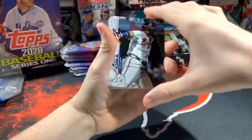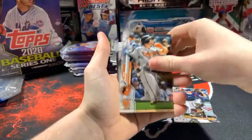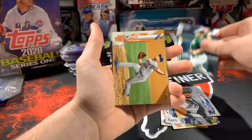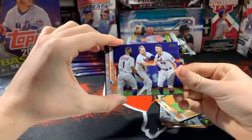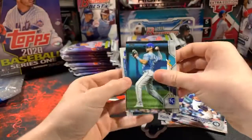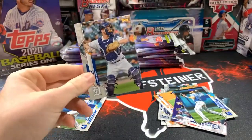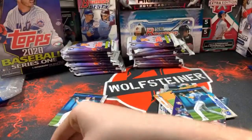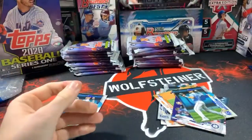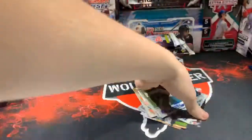There's a nice Acuña — boom! Mitch Garver, Chris Davis, Ahmed Rosario, Aguilar, Jorge Alfaro, Liam Hendriks, Steven Matz, nice New York Mets card — Alonzo! Minnesota Twins Gonzalez, Whit Merrifield. Jake Rogers rookie for the Detroit Tigers — let's go to John. Very nice. And two Whit Merrifields — double Merrifield! Not even halfway there.